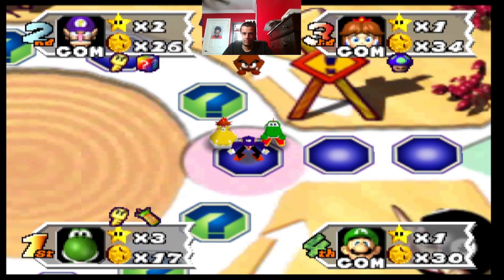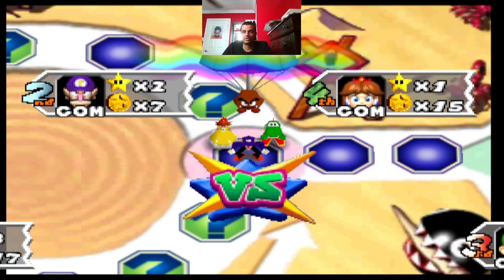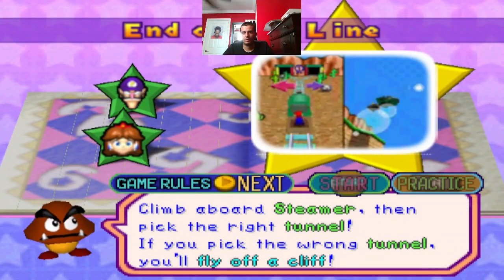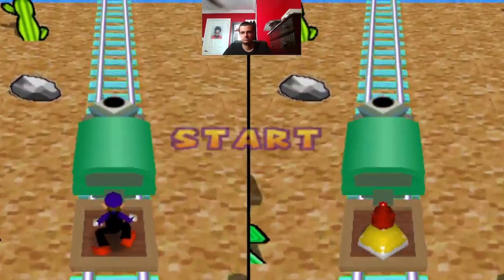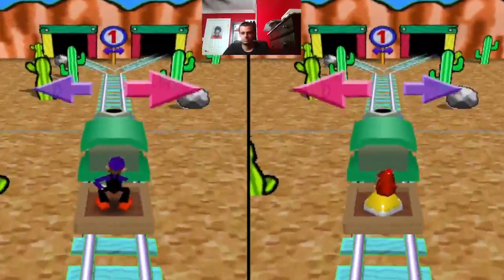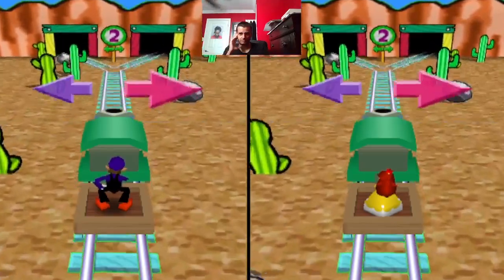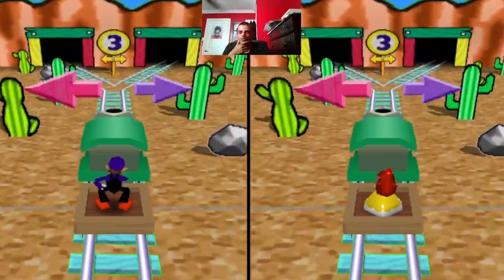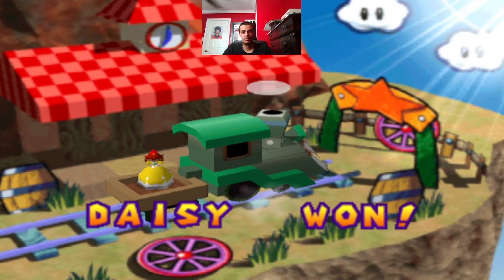Uh-oh. Ain't no one dueling me for all my money — I'll call Bowser on myself. Nope. 19. He's making sure she can't afford the star. Alright. End of the line — luck-based. Three 50-50 coin flips. I'm saying right, left, left is correct, so they're both going — you can draw this one easy too. They're both going right again. They're both going to draw. Let's see what happens. They changed it. Daisy wins. I was hoping someone would duel me.